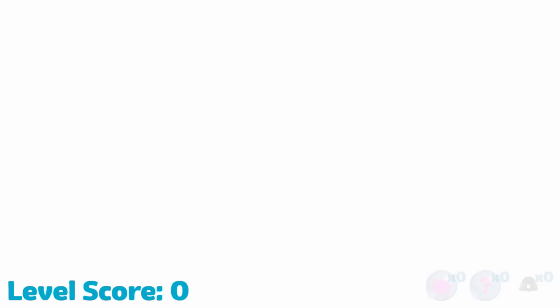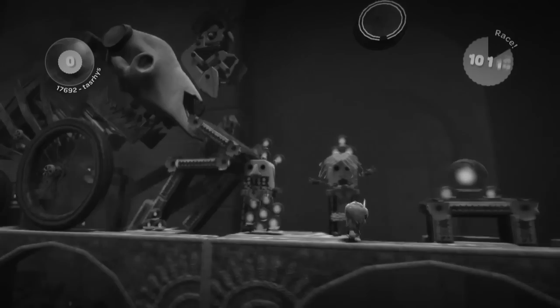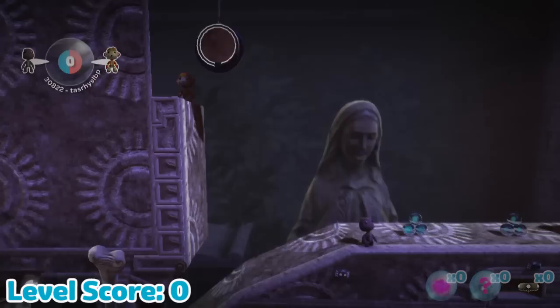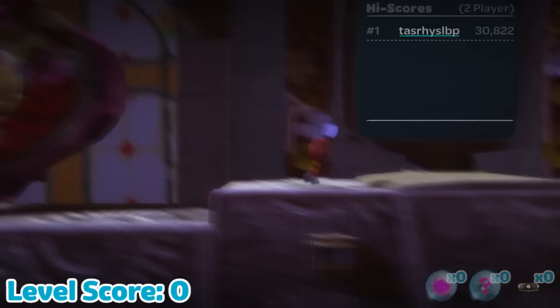In Skulldozer, there are many bubbles which are constantly getting flung around and in the way, and surprisingly it is actually possible to make it through while avoiding everything, but here's an easier way. Once we jump over the race gate, we can do a trick where we respawn ourselves before the Skulldozer activates so we can get on top of it. Then we use a second player to activate it so it starts moving. From here, we can simply sit on top and ride this Skulldozer all the way to the end of the level, jumping off before it falls. Now we can finish the level with an easy score of 0.